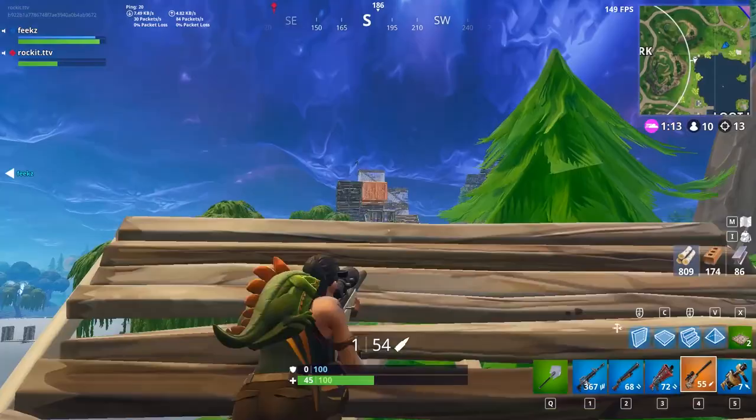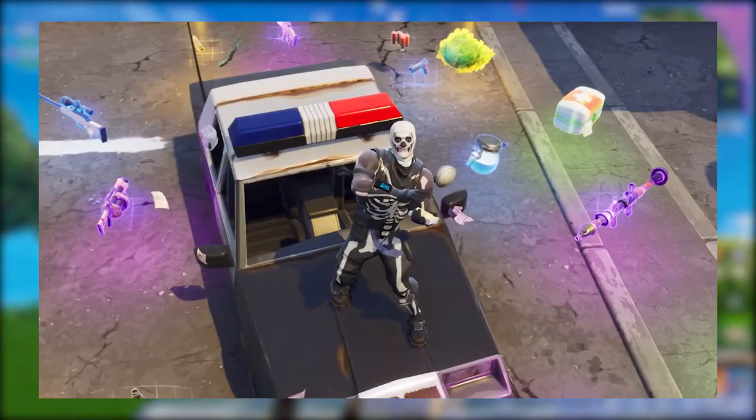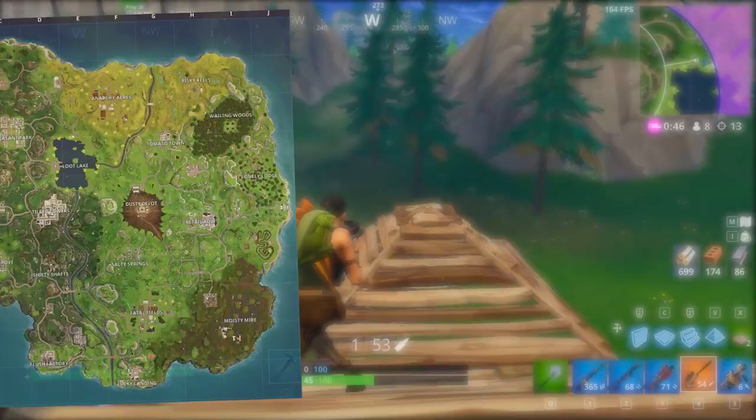Number 7: Shopping Carts. For the longest time, it seemed like vehicles were just never going to be added into Fortnite Battle Royale. The Fortnite island is actually pretty small — the chances are that no matter where you drop, you will always be able to at least make the very first circle just by running. And if you can't, you might have a jump pad or a bounce pad to help you along the way. While it didn't look like they were needed at all, shopping carts were added anyway.